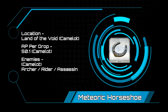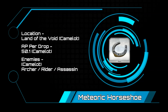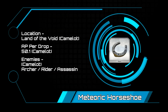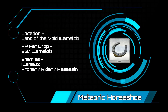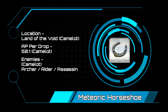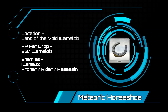Meteoric Horseshoes — Camelot is going to be the only real viable option here. At 50.1 AP per horseshoe, this is very, very good, considering you can also get these in Okeanos, but the drop rate there is 131.5 AP per horseshoe, which is just a bad time. Land of the Void is going to have archers, riders, and an assassin mob, with two 72k enemies and one 124k boss in the last wave, so please be prepared.